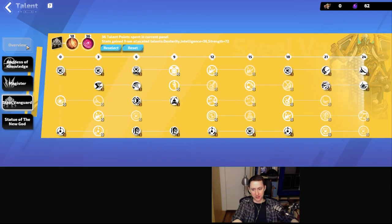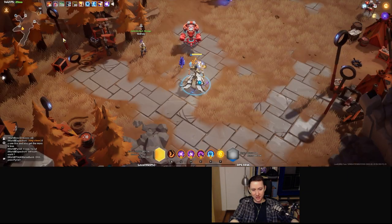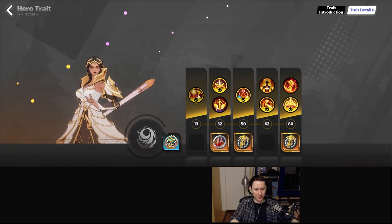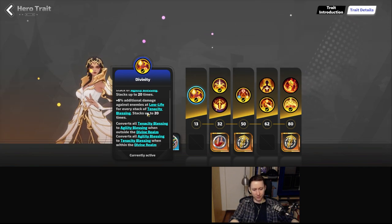Which brings me to the class. This is one of the new classes introduced this season. It is Incarnation of Goddess — it's Thea, the new one. What she gives us is a lot of power through stacking agility and focus blessings.